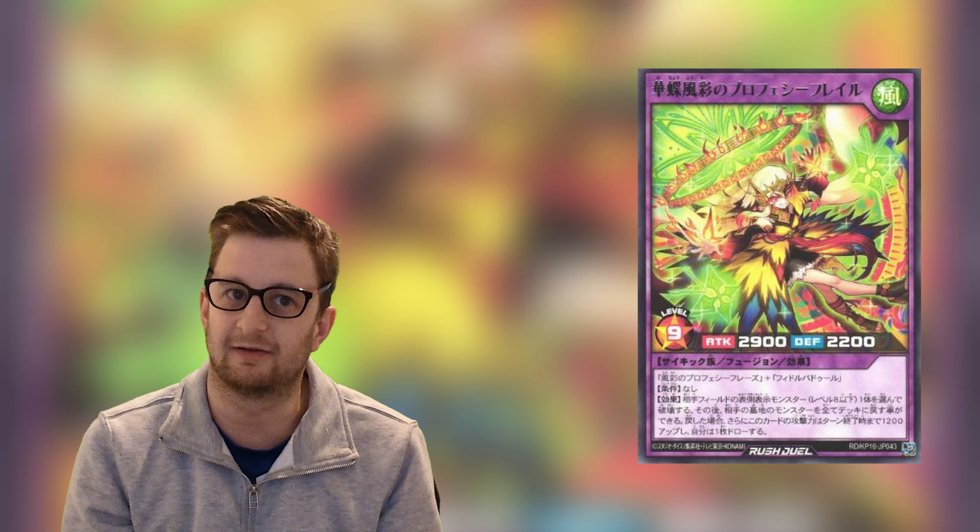Now listen carefully, as if I was saying a beautiful space poem, as this monster has a really long card name — but I love it. And I love its non-fusion counterpart. So in second place: Prophecy Flail of Colours and the Wind, Butterflies and Flowers. Yep, that's a mouthful, but this card is a bit of everything — you can destroy your opponent's monsters, shuffle monsters back into your opponent's deck, raise your attack points, and it can even allow you to draw a card. All of this without any type of requirement.